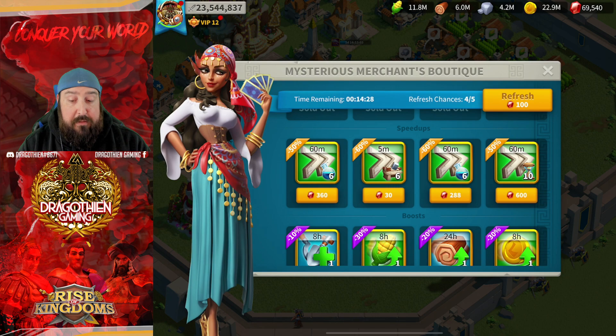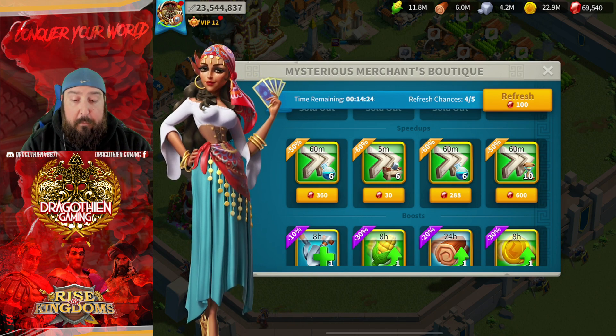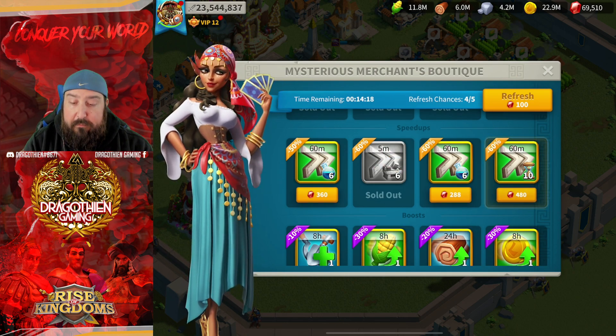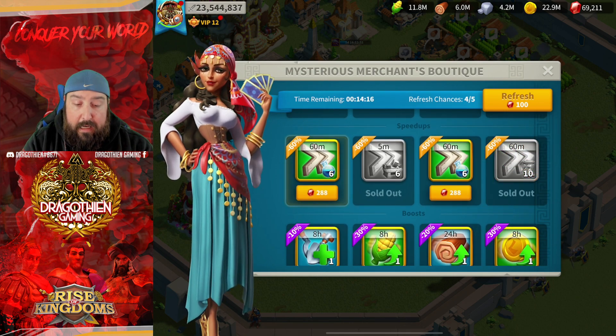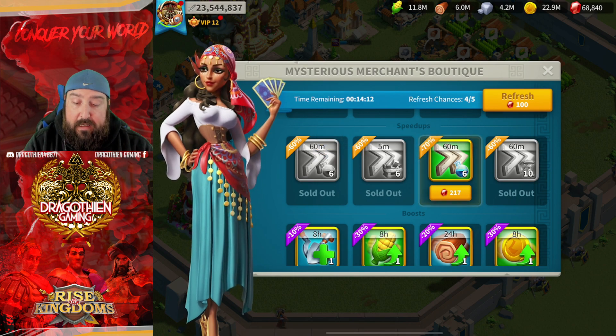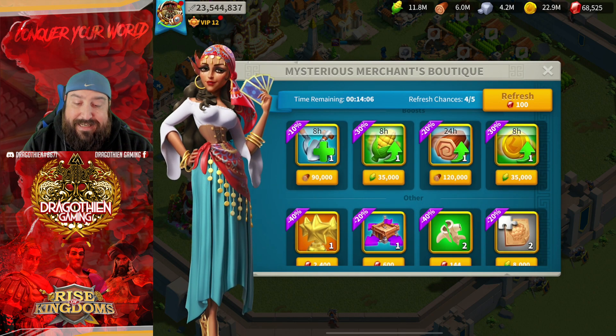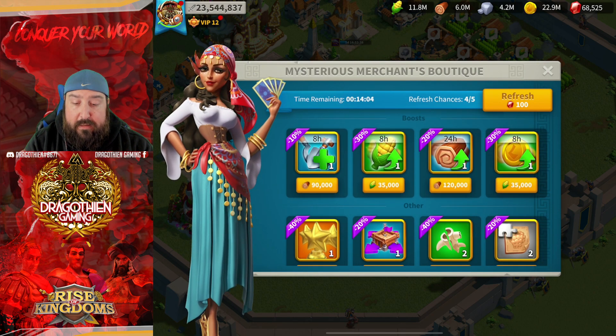This account isn't maxed so I need every speed up I can get. I'll start with the smallest — the five-minute building speed up. Tap that and I got a 10% increase, so now I'm down to 480 gems. Now I've got 60% instead of 50% on the 60-minute ones, and 70% on the research speed up — definitely grabbing that. There's nothing on the boost line I absolutely need right now, so I'm skipping that.